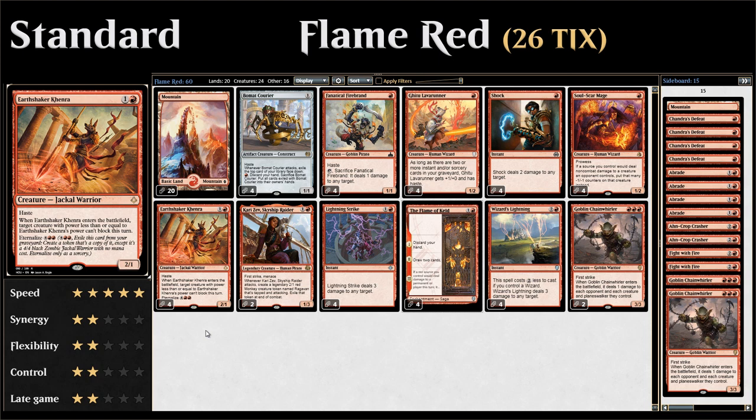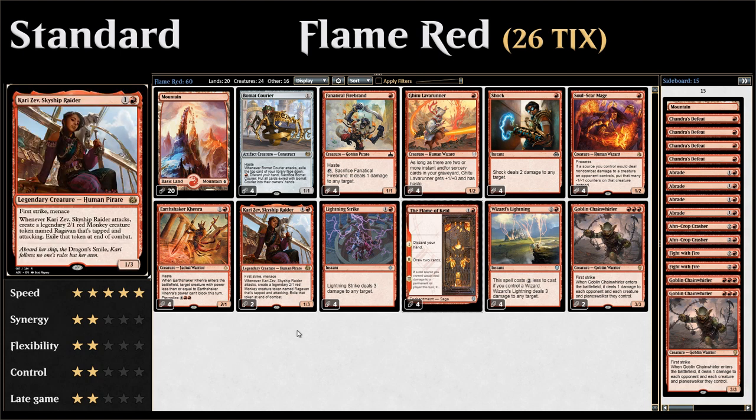We also have two copies of Kari Zev, Skyship Raider — a two-mana 1/3 with first strike, and when she attacks we also get a 2/1 red monkey creature token joining the attack. In the Flame of Keld version, Kari Zev is even better: on the third chapter where red sources deal two additional damage, both Kari Zev and the monkey token are red sources, so they'll both deal two extra damage each — which adds up.